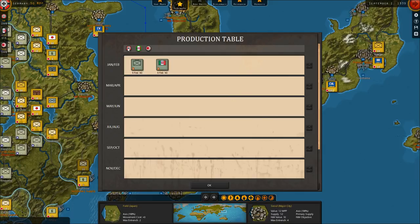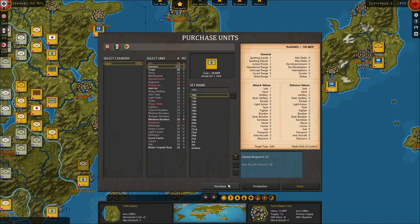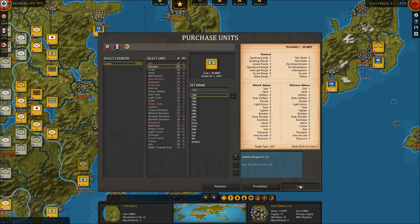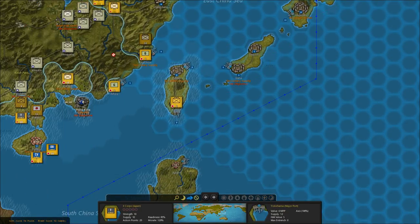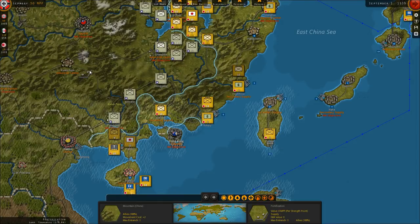This is the production schedule. You click on each country to see it — this is January/February but it can have different years. Be aware of items like August 1942 that are already pre-established units coming. Make sure you click on the right country. We have a total of 150 MPP and we're going to buy two garrison units. You can see those will arrive in October 1939.